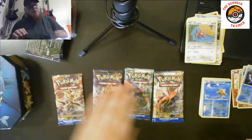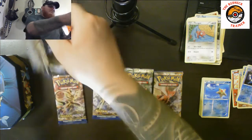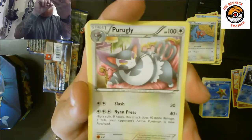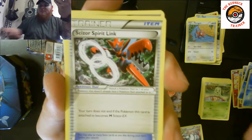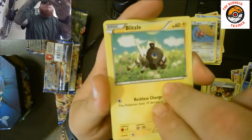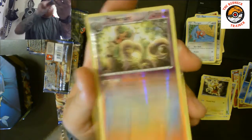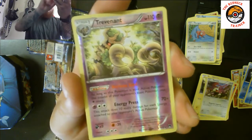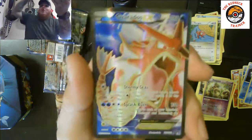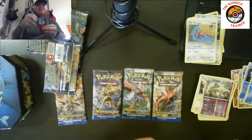Mega Gyarados pack — Mega Gyarados will not let me down, going to come in clutch! There's your code card. We got a Purugly, Scizor Spirit Link, an All Night Party, Blitzle, Phariseed, Electabuzz, Raticate, a reverse holographic Trevenant, and the rare pull is a Gyarados EX — oh my god, that is a shiny Gyarados EX! Full-art holographic — let's go!